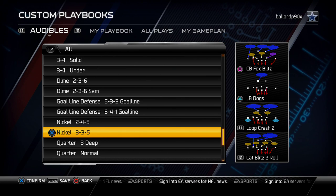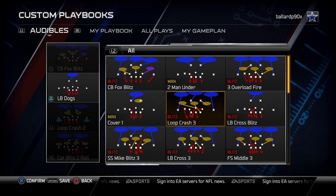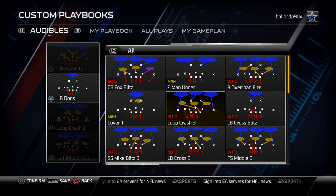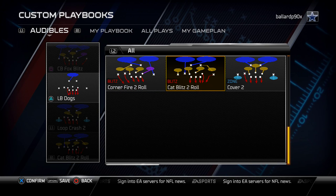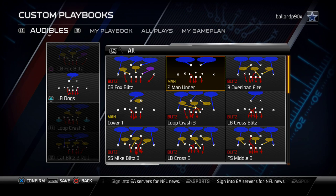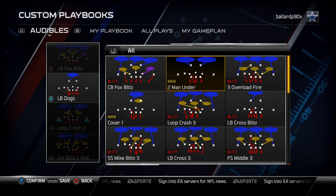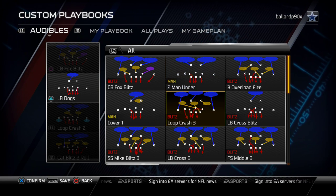The play we want to come out in every single time is this base play, the loop crash 3. It's one of my favorite and most versatile plays in the playbook. The zones play really nice, there's a lot you can do with the coverage behind it, and the way the blitzers are set up makes it easy to set up pressure. Another play to consider, especially against four or five wide, is the two man under. I'm going to show you a bonus blitz at the end of the guide — a four man pressure setup out of this play — and it's a very good blitz with great coverage behind it, especially for spread sets with two man under trail coverage press on the outside.